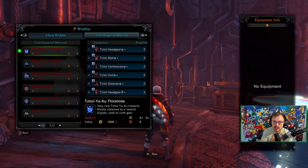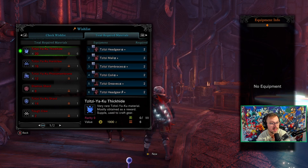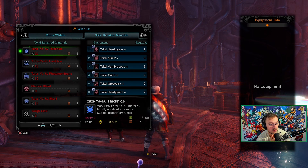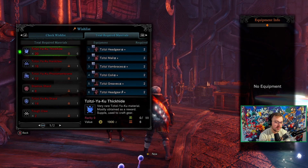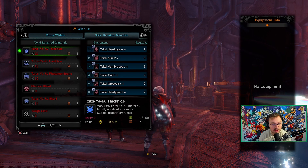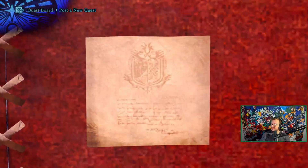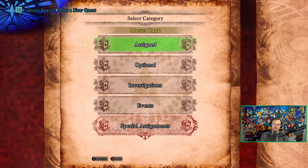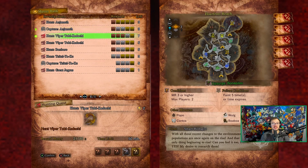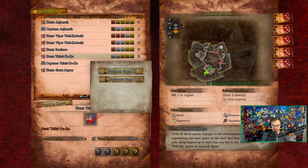This is everything I need for master rank Titsuyaku: 14 more thick hides, 15 more hard claws, 11 more photo membranes, 5 more Shamos shards, 13 more Titsuyaku shards, and one more tough claw. That should be every single thing I need. We're off to start the master rank Titsu grind — I said I'd start this a while ago and just never did. We were playing other games, but we're back.